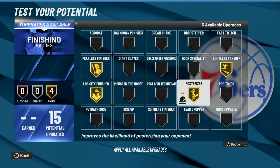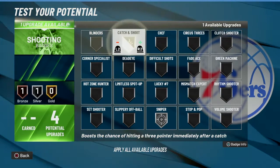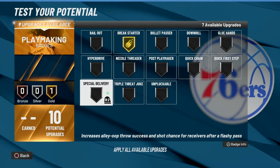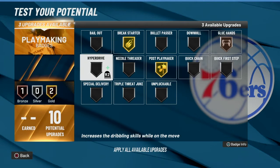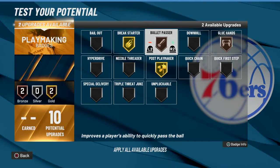For shooting badges, we've got 4 upgrades — Sniper on Silver and Catch and Shoot on Silver. Playmaking badges, we've got 10 upgrades: Breakstarter on Gold, Pulsarizer on Gold, Glue Hands on Bronze. For the remaining badges, we can go with Bullet Pass on Silver and Glue Hands on Silver as well.